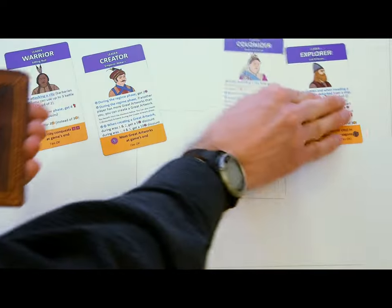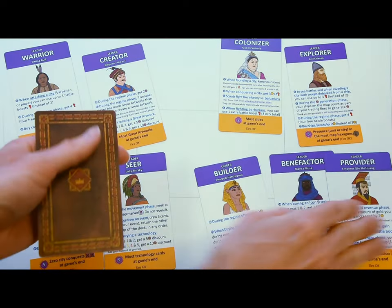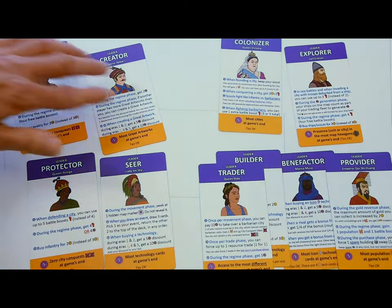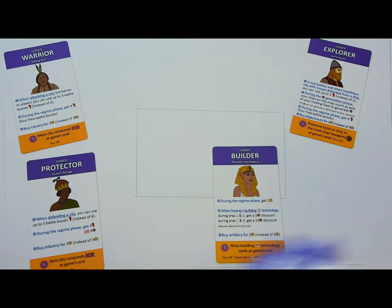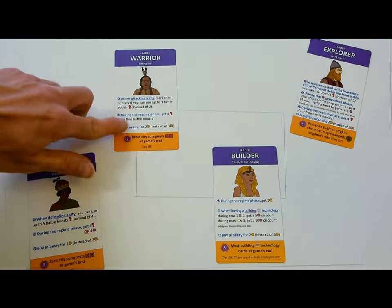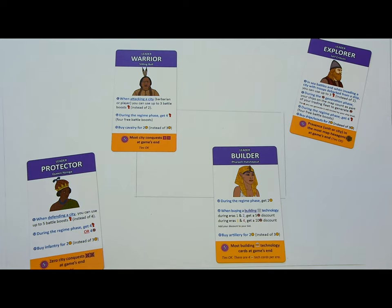Each player is given two random leaders. The banker in the Ancient Era gets four — pick one and return the others to the supply. Leaders give you unique benefits and abilities, and a goal for extra glory. For example, the warrior can buy cavalry more cheaply and is aiming to have the most city conquests by the game's end.